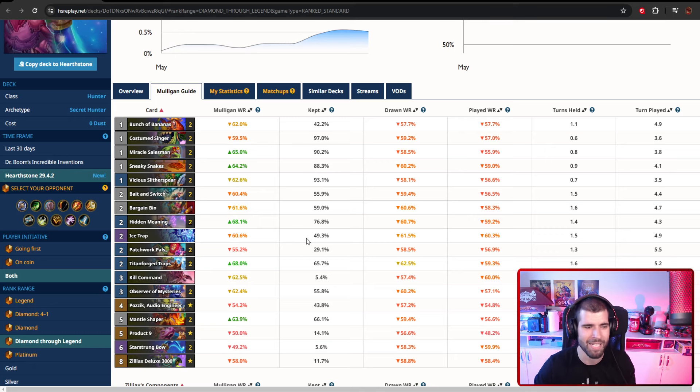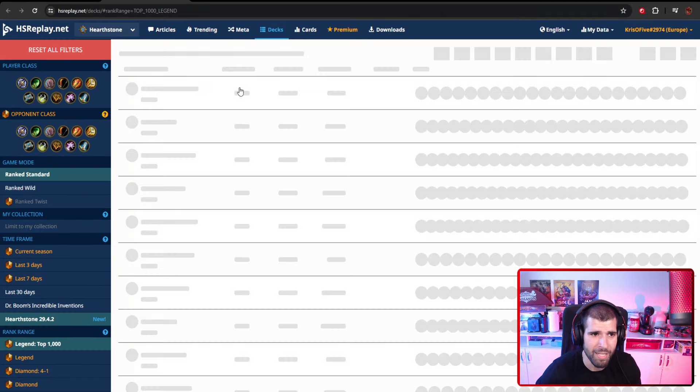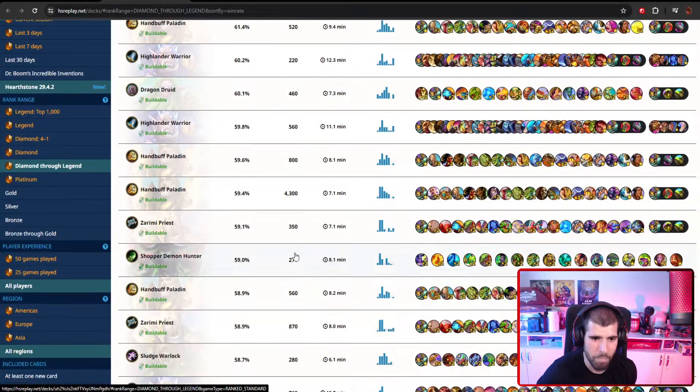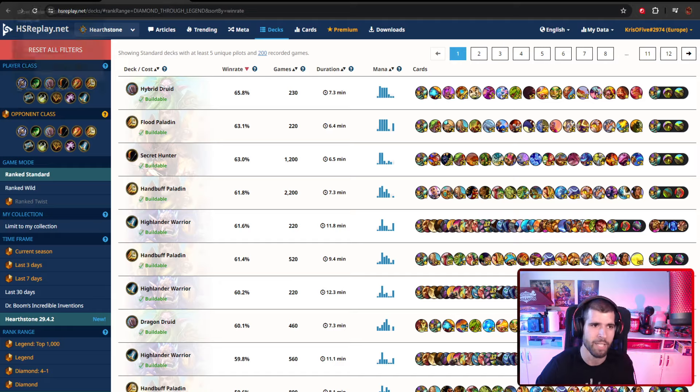That's why decks like this really work well on lower ranks as well, but even in Diamond to Legend right now it's actually doing very well. Look at these stats — it's actually insanely OP for the last three days; it's the best deck right now, 63% win rate, 1,200 games, and that's literally less than three days, so these are tremendous stats. Hand Buff Pally is also doing amazingly well apparently, but basically right now Secret Hunter is actually performing best from Diamond to Legend, so that says a lot for the deck.